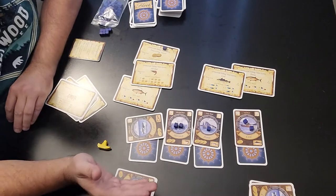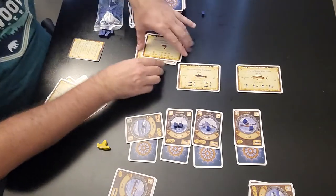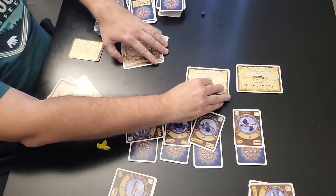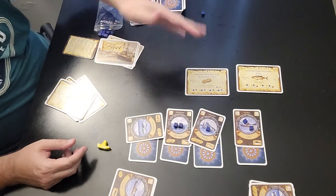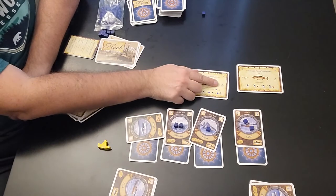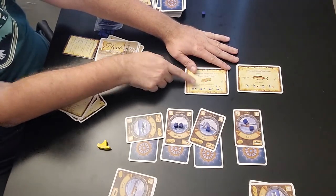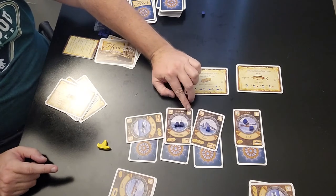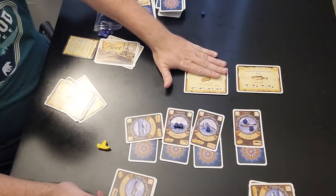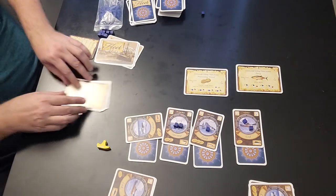At the very end of the game, what triggers it is when you run out of fish, or when there aren't enough licenses for each player to bid on in the auction. Then you start adding up your points: points on all the licenses you have, any bonus points from the icons on the bottom, points for launching each boat, and one point for every crate of fish remaining on your boats.